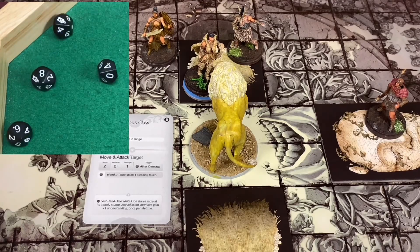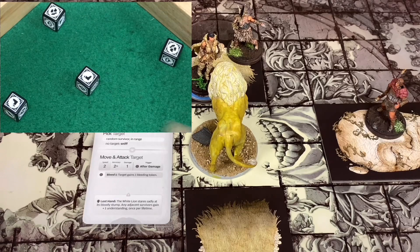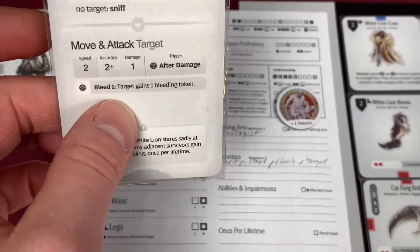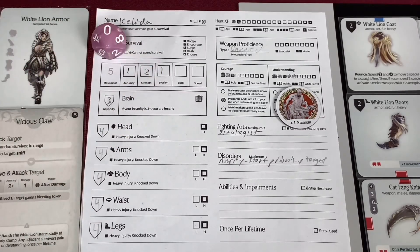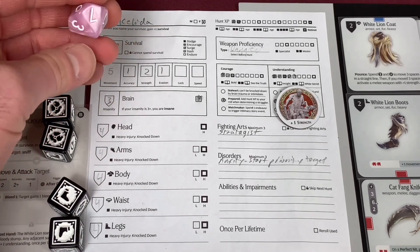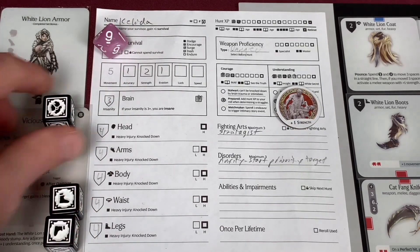Let's roll and see how he does. He hit with all four. I can use one to dodge, but first let's see where he hits me. I got two feet and two body - that's going to be absolutely terrible. Vicious Claw is going to do three damage. So we've got two to the legs and two to the body. I'm going to dodge one of the body shots. We could potentially have a femoral artery on our hands here.